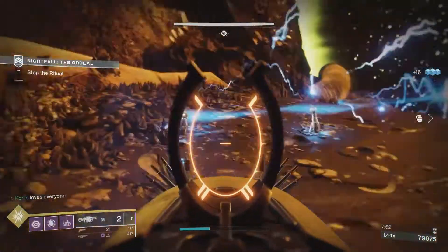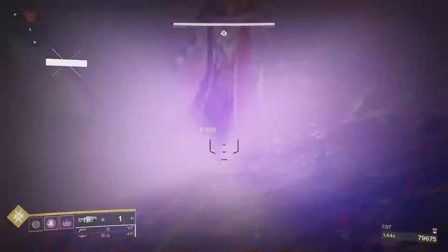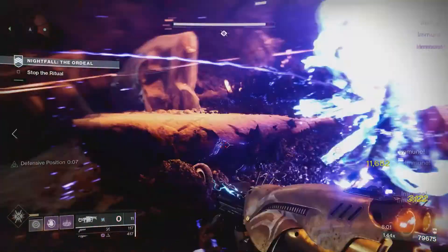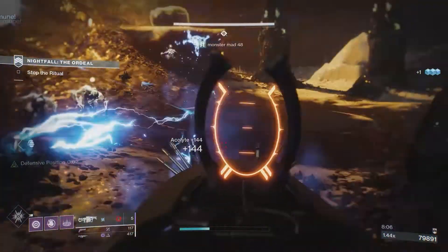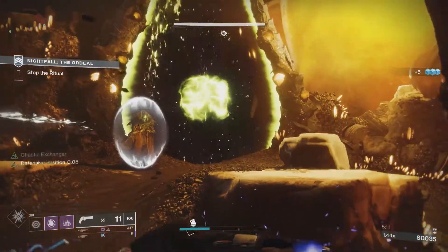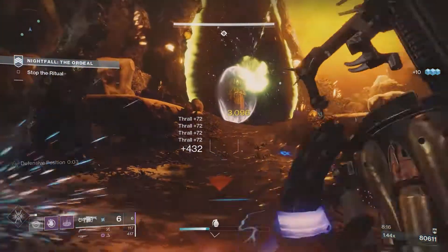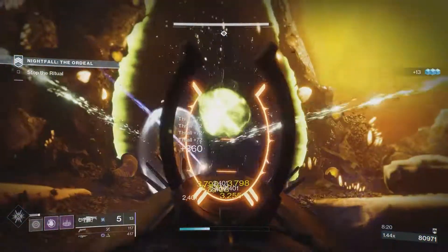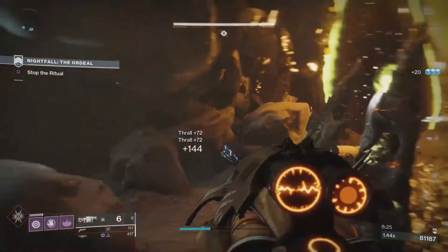There's nothing really special to run here for weapons — you can run whatever you want. The build I have for the Nokris Nightfall is one of my favorites: Top Tree Noble Bomb with Oppressive Darkness, the Vortex Grenade, Hive Armaments — since there are only Hive enemies in this Strike — and Anarchy. Anarchy really can't be beat when it comes to activities like this. You could argue Telesto is really good especially for this Strike, but Anarchy is the way to go — you can just sit here and spam Anarchy shots.